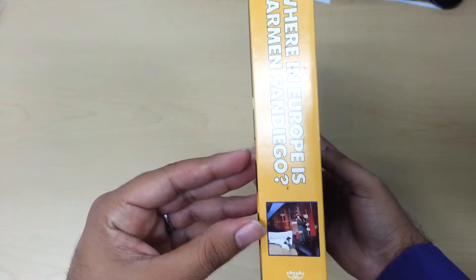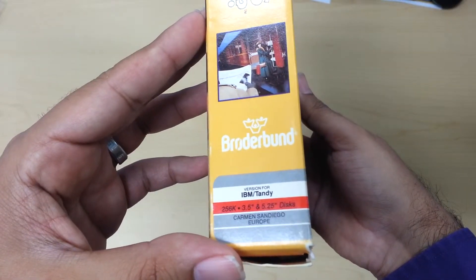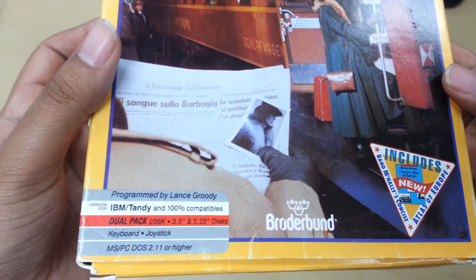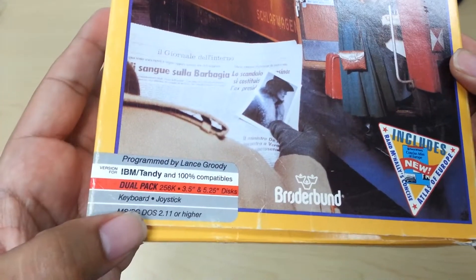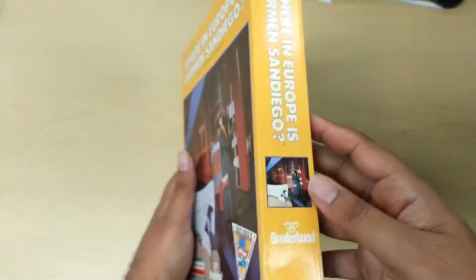The side — really nothing special, just the same picture and it has the system requirements. The front is the same thing — it says you could use the keyboard or joystick, and there is a sticker saying that it comes with the Atlas for Europe as well.